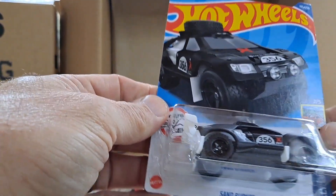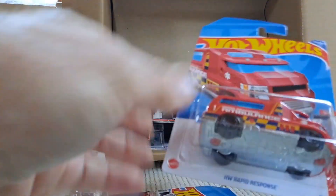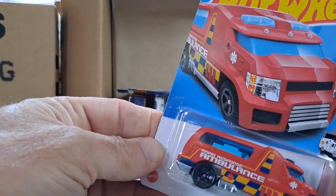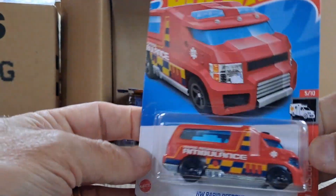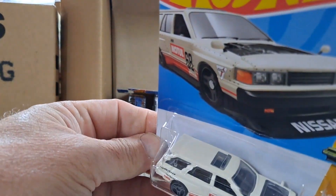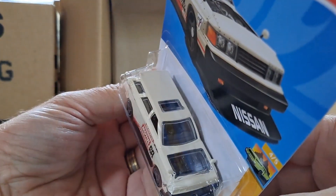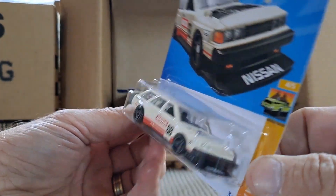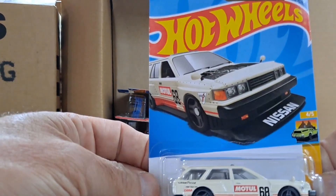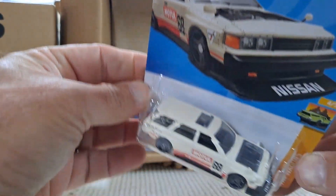Another Sand Burner, Baja truck, and Rapid Response Ambulance — definitely an interesting casting. The Nissan Maxima Drift Car — this one's really unique with the clear hood so you can see the engine detail in there. The customizers are doing an awesome job with this thing. Seen a lot of cool stuff out there with that one.